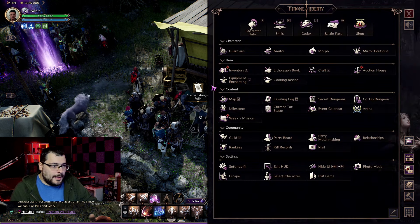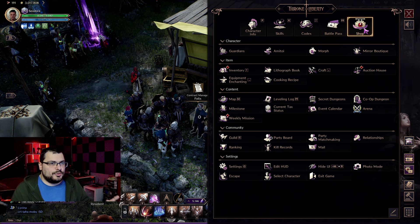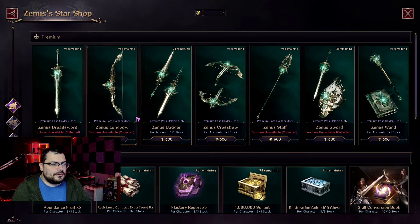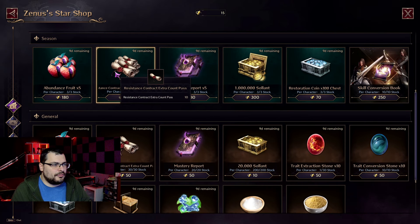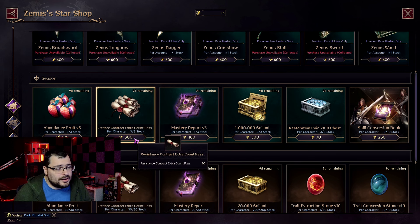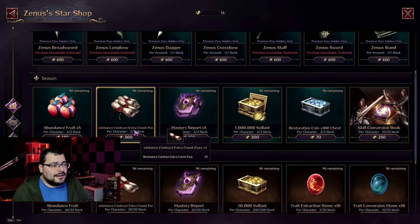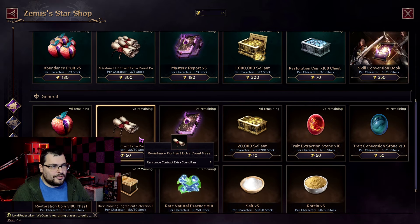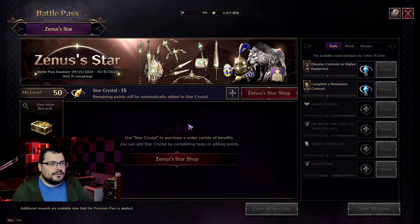Apart from your daily 10 contract rights that the game gives you, you can actually get more. If you go to your Battle Pass and the Battle Pass Star Shop, you can buy these. The better deal is 300 Xenostar to get 10 contract rights — you can get this deal three times — and then 50 Xenostar to get one. Whether this is worth it is not for me personally to decide.